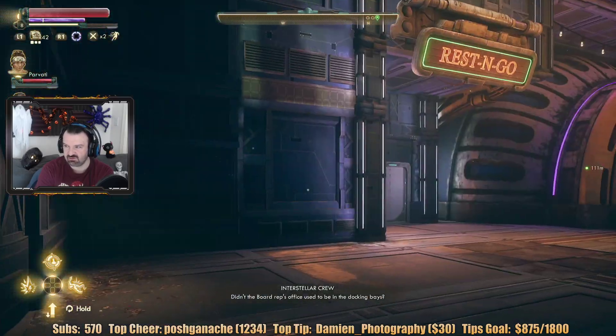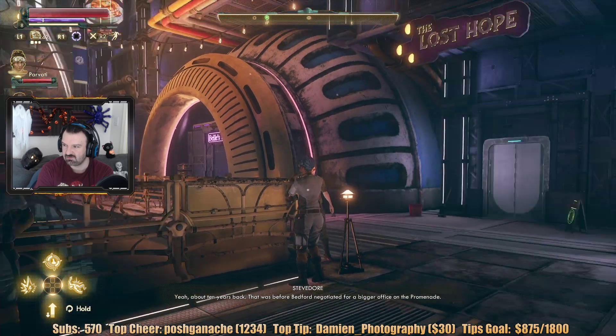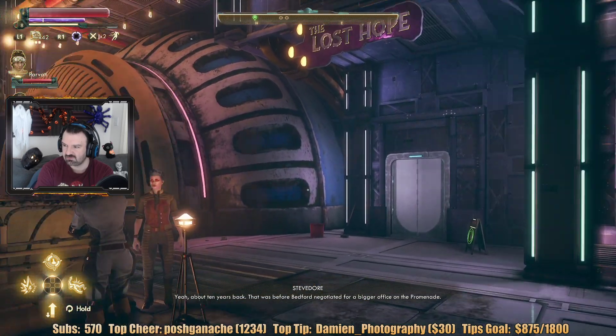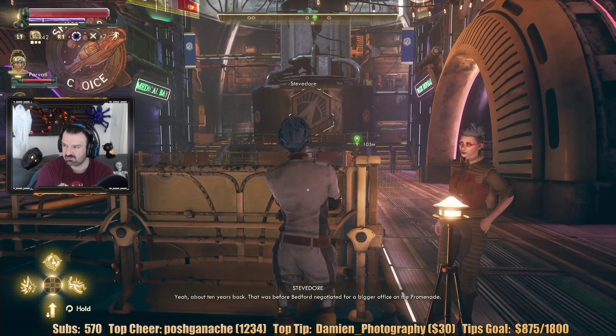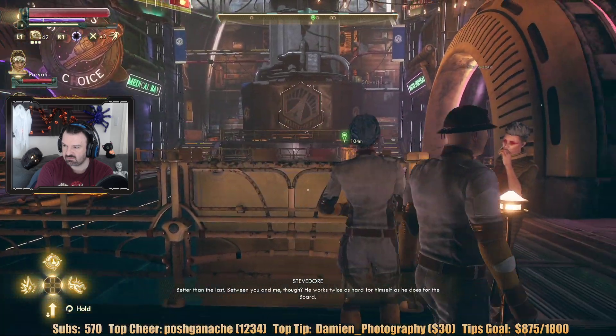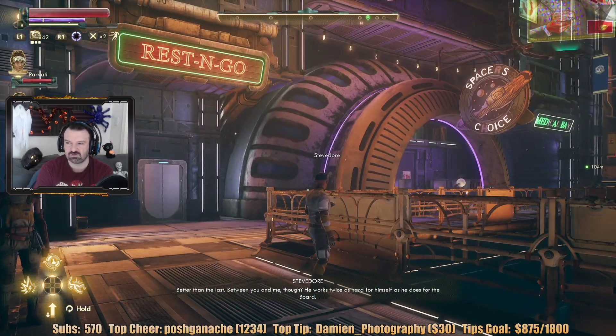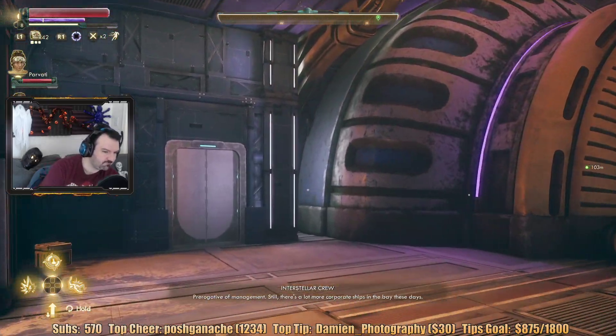There's Jun-Lay Tennyson. There's the Rest and Go. About ten years back — that was before Bedford negotiated for a bigger office on the promenade. Must be good at his job. Better than the last. Between you and me, he works places hard for himself. There's so many places to check out.